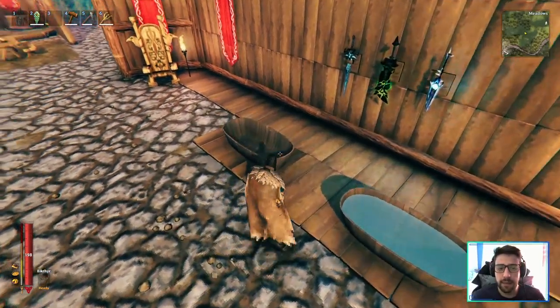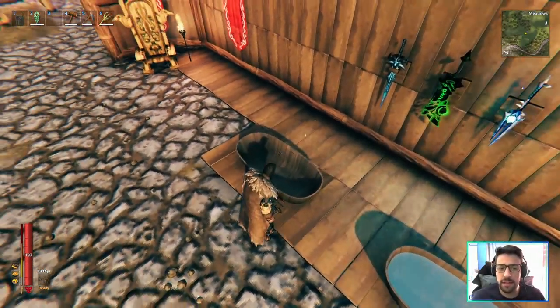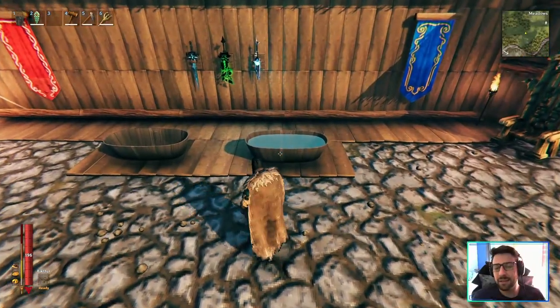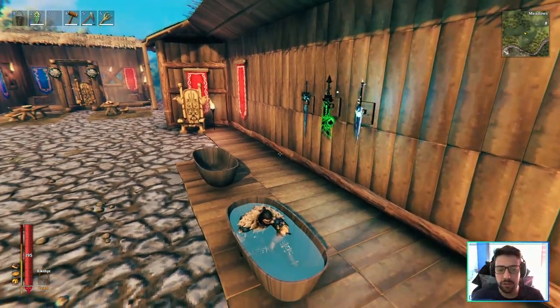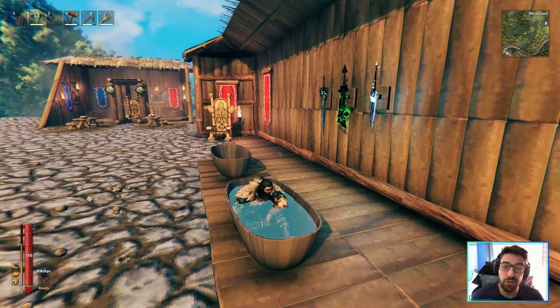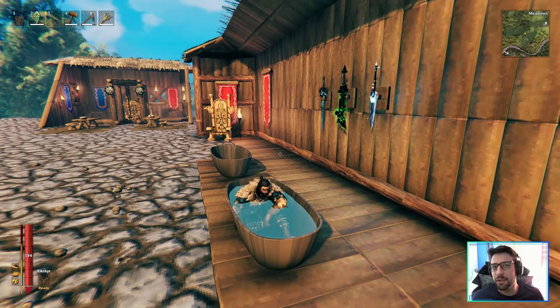You also have these bathtubs — one doesn't have anything and the other one is full of water. I'm pressing E and I cannot interact with the tub. But there's something you can do: jump inside, turn your character forward, and press X to sit in the tub. Of course you should take your clothes off to take a bath, which I didn't do here. But you still can't interact with the tub directly, though I think it's a good and very cool idea.